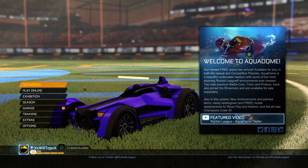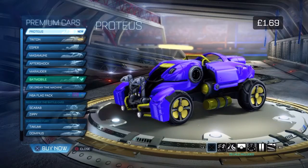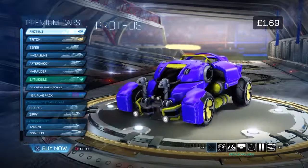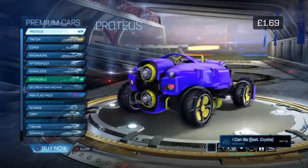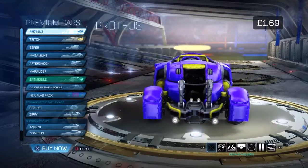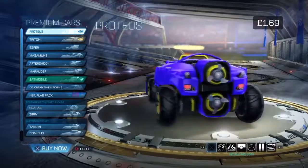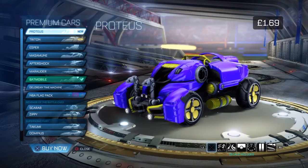As you can see it says welcome to Aqualand here. Let's go look at the new cars. We've got the first one, the Proteus. This car is actually really nice, it's like a submarine. I like the claws on the front and the propellers on the back - that looks really cool. Of course you can change the colours. I like the pincers on the front. And of course it's 169. Quite a lot for a car but still I like it.